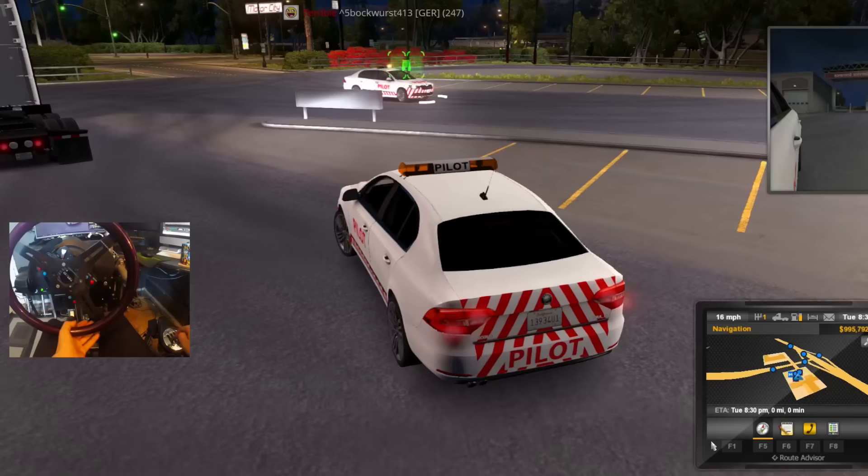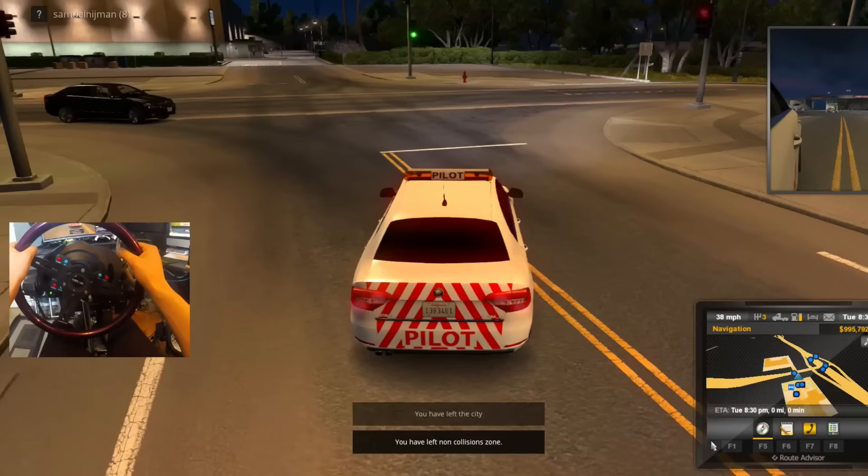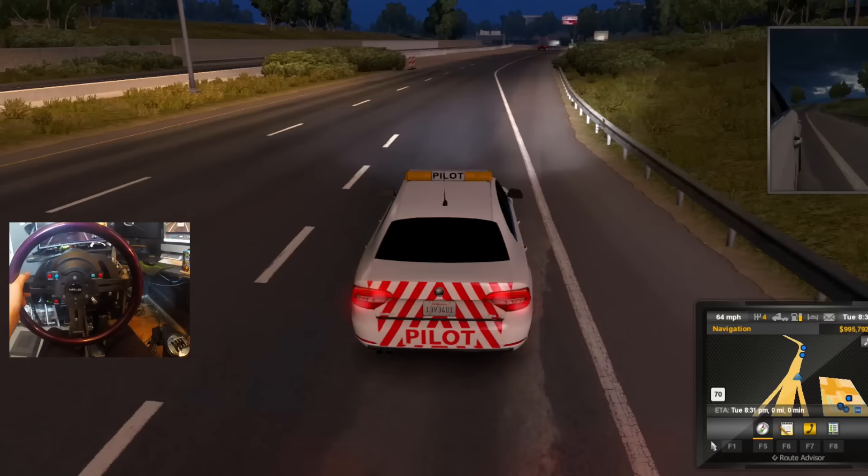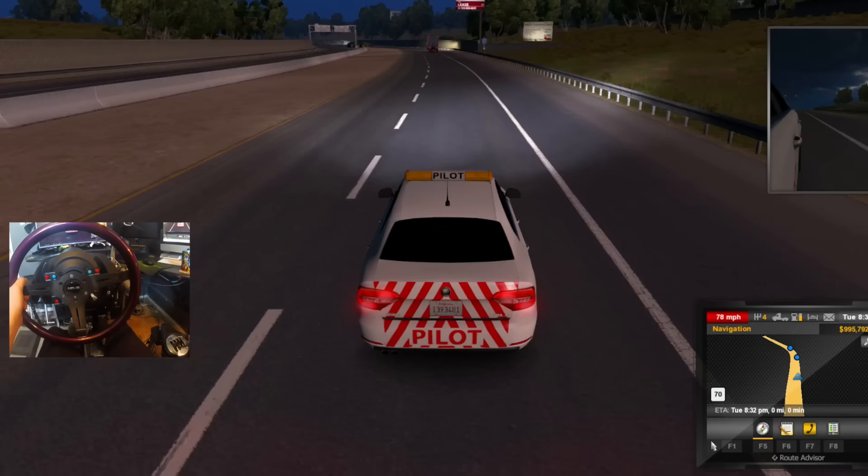Anybody want to race? Oh I see somebody - I'm going for it! Excuse me sir. Look at everybody right now, this is crazy. All right, I see people on the highway - I'm heading there right now. Look at this on-ramp pull - oh my god, this is sick!